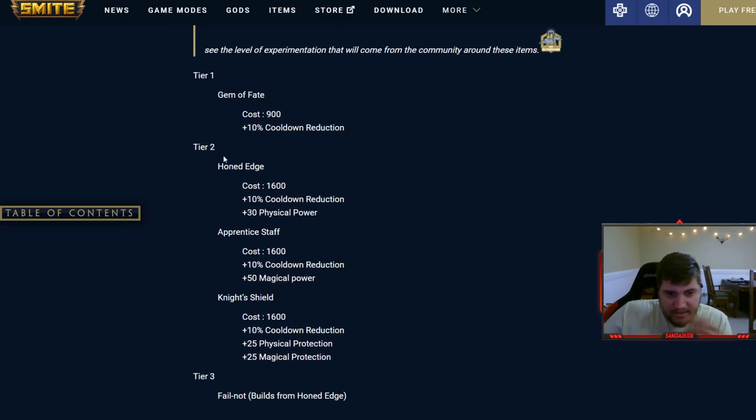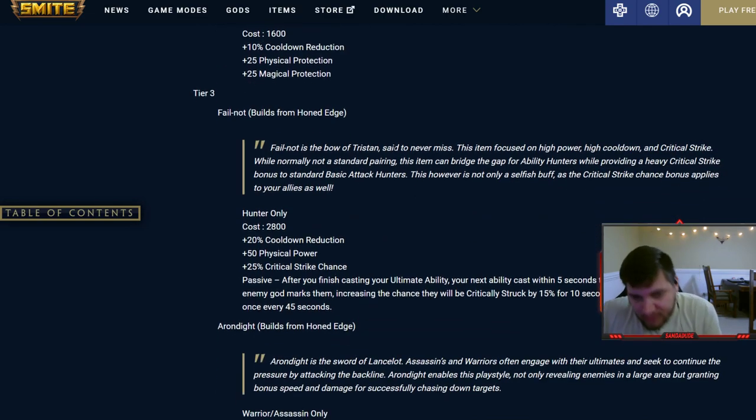The tier two costs 1600 gold and branches into three options, all with 10% cooldown reduction: Honed Edge gives 30 physical power, Apprentice Staff gives 50 magical power, and Knight Shield gives 25 of each protection. The tier threes are where this gets amazing. If you're a hunter building out of Honed Edge, you get Fail Not — weird name, but that's what it's called.